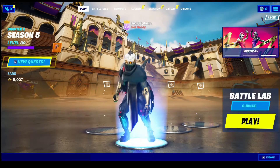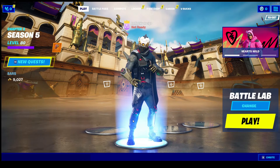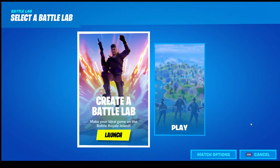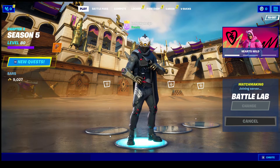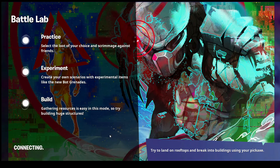Don't ask me how this tampers with Fortnite's micro transactions — I don't even know. So basically, this is easiest to do in a Battle Lab. You just launch a Battle Lab, wait for the matchmaking to commence, and wait for everything to start up.